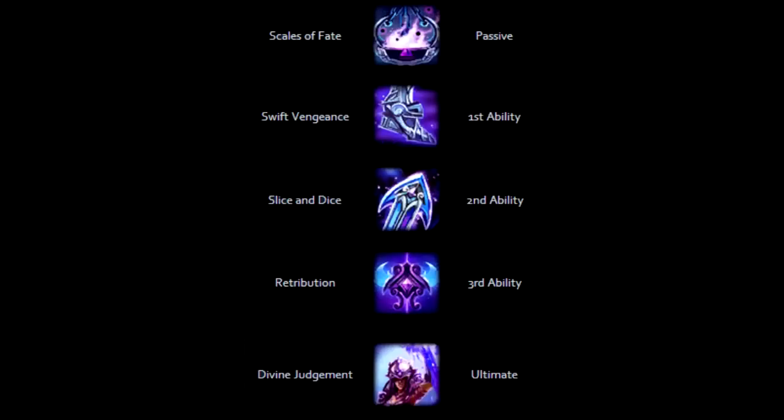Let's start off by talking about her passive. Her passive is called Scales of Fate. Nemesis holds the scales of balance between her hands. Hitting enemies with her basic attacks scales in her favor, reducing the target's physical and magical power by 5% but increasing hers by 5%.